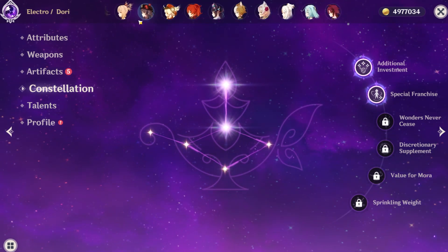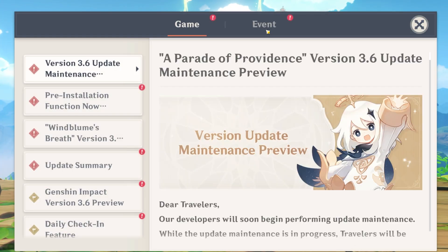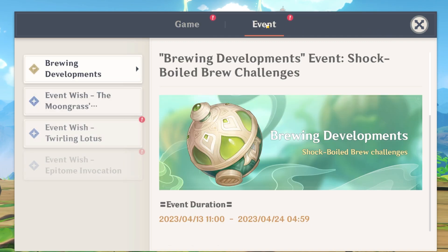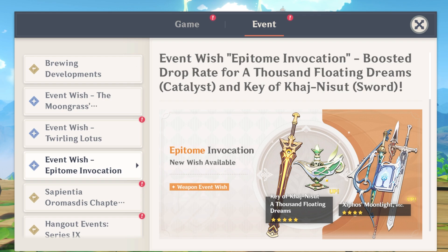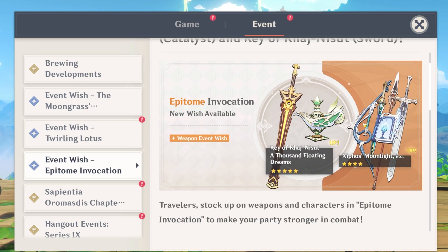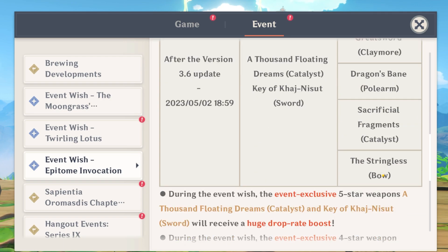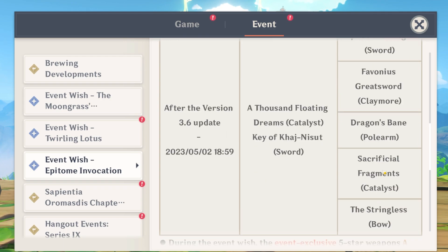To summarize the four-star priorities: Kuki is the top priority at C2, then Layla at C4, then Dory at C4. For the weapon banner, we have the Key of Khaj-Nisut and A Thousand Floating Dreams as the five-stars, plus the Zephyrus Moonlight, Stringless, Sacrificial Fragments, and Dragon's Bane as four-stars — a really solid banner overall.